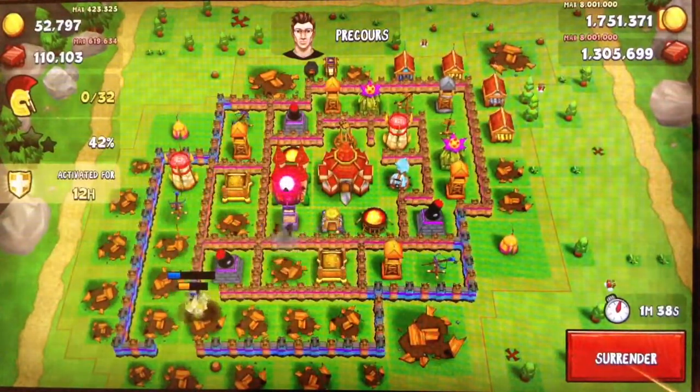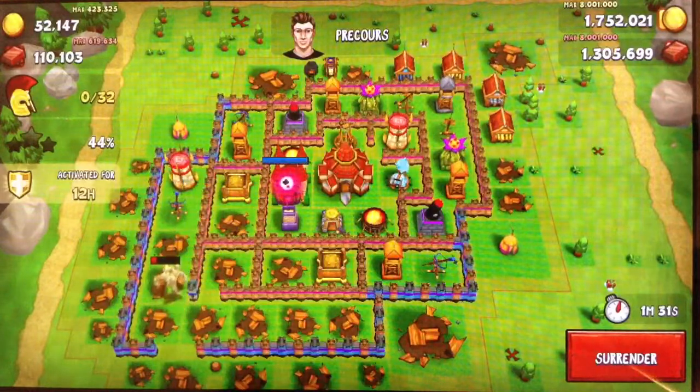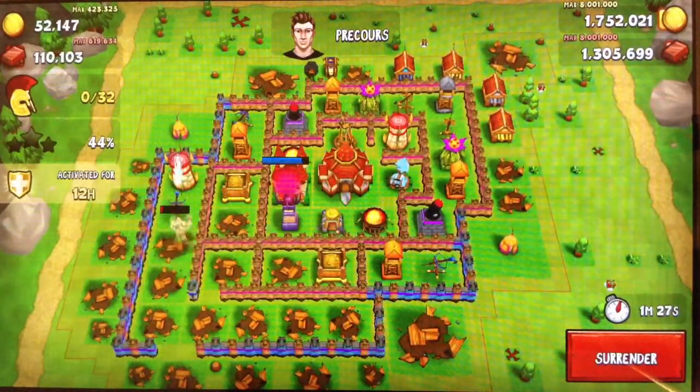My stone golems are level 1 and I find that they're pretty weak — they die pretty fast. So I do wanna upgrade those soon. Gotta save up on iron. I am upgrading the training grounds, but I can do that.